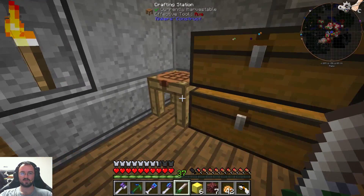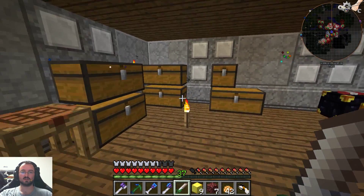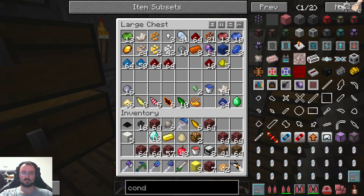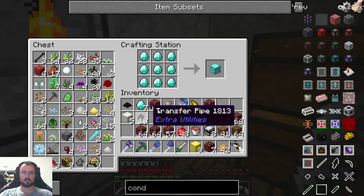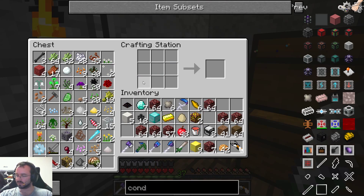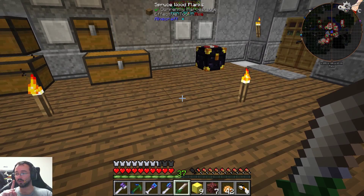I think we just need more obsidian. This obsidian should be melted. Let's make the tough rod and finish the sight — cobalt sight, perfect. Five modifiers remaining. We needed six or seven, so let's add the modifiers.